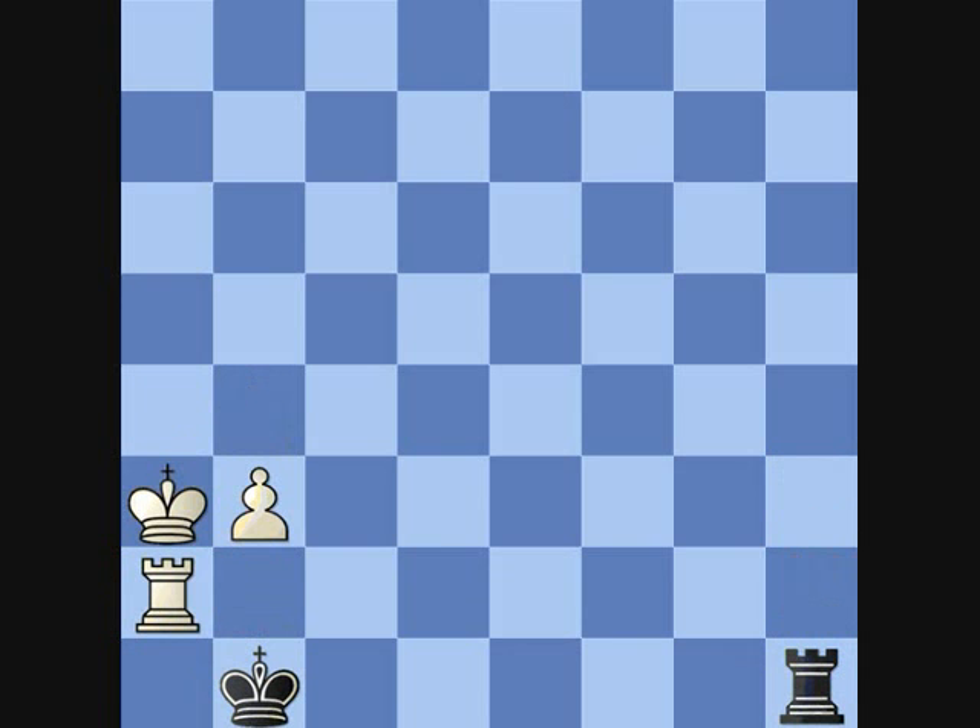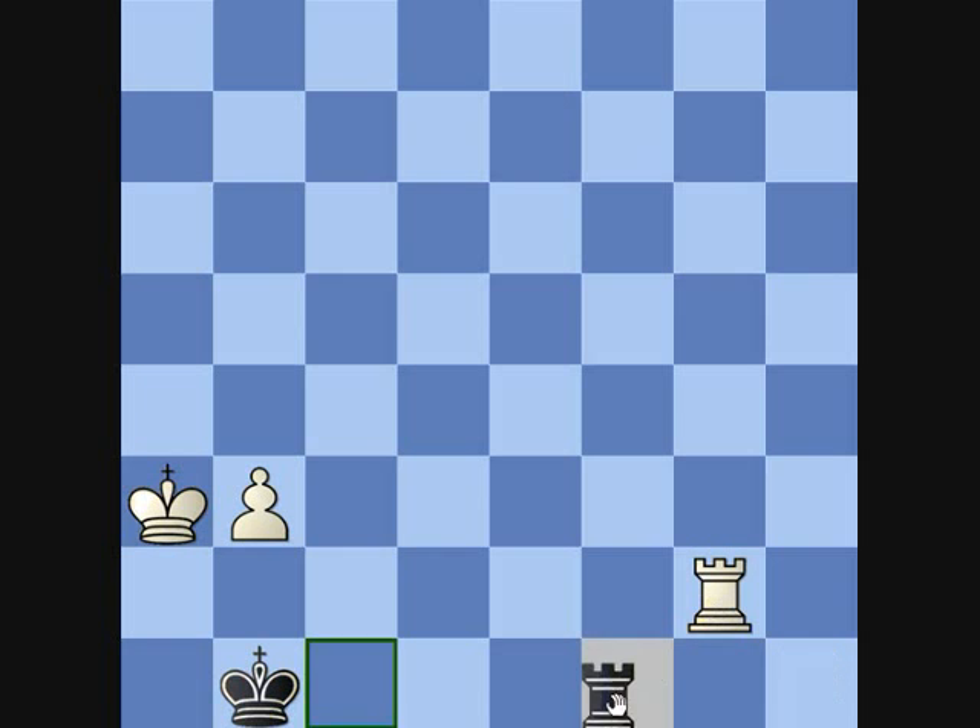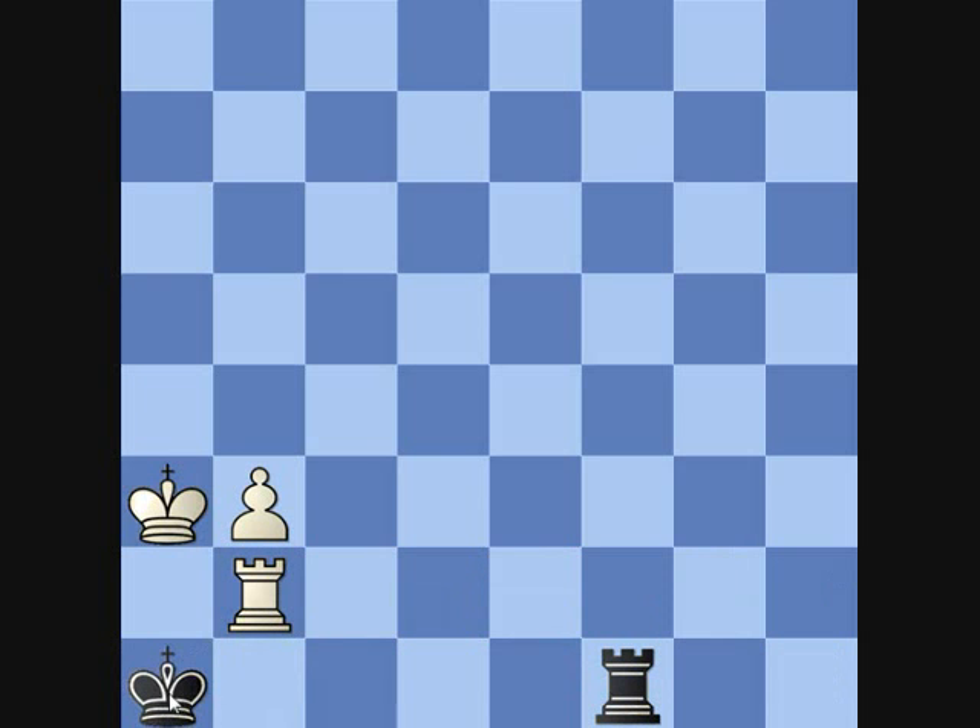So he can't play that, and otherwise he has nothing better to do than retreat. Returning to this kind of position, what other opportunities are there? Well, after we pass with rook c8, then rook g7 check, and we have to make a decision — a very simple decision. We want to stay to the corner.